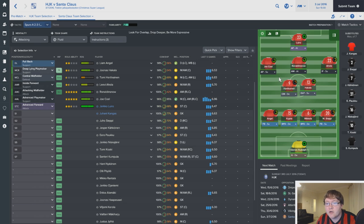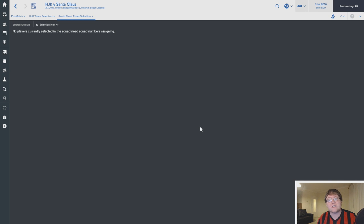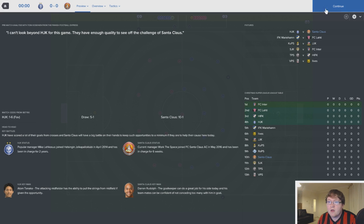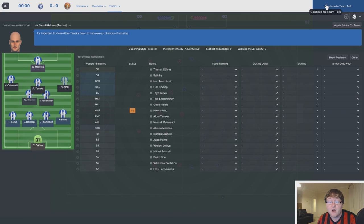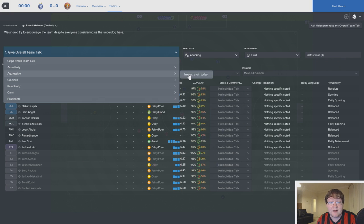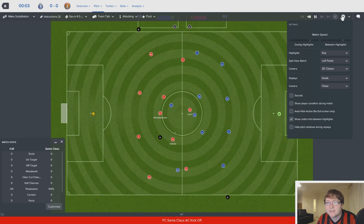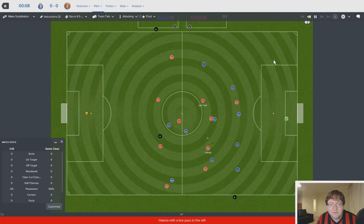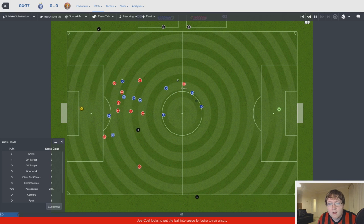We're playing a 4-2-3-1 with Joe Cole, Ronaldinho Snow, Angel, and Darren Rudolph in goal. No one has match fitness because we're a team of amateurs playing in a Christmas Super League. The theory is that as the series goes on, in a week's time we should have a fairly good starting XI. We've already annoyed the players — the Christmas cheer team talk hasn't quite paid off. We are playing in red, because Santa Claus FC. Let's dare to dream — the aim in this first game is to have a shot and more than 28% possession.